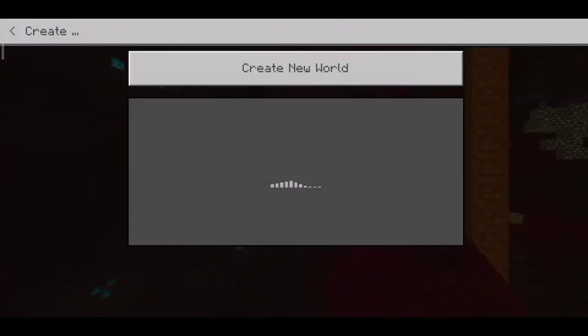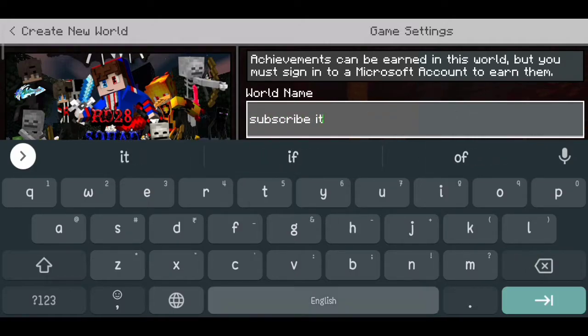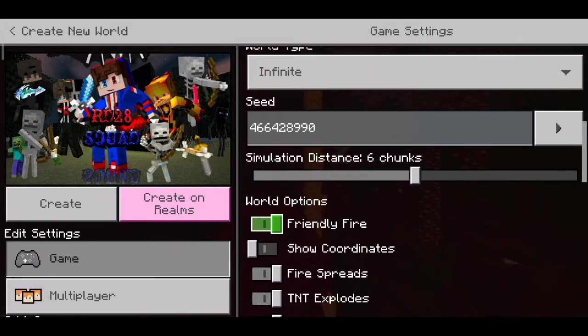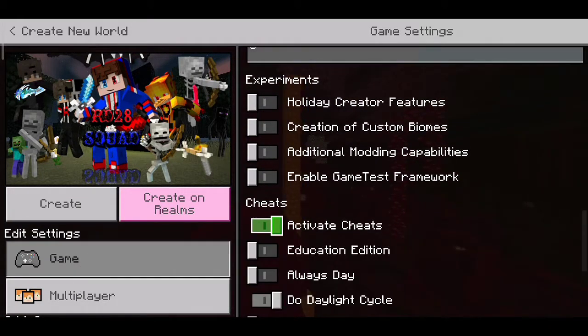So let's generate that special seed. We're going to create a new world and name this world 'Subscribe to its Rekul.' So if you're watching this video right now, make sure to hit the subscribe button, because this seed is really amazing.